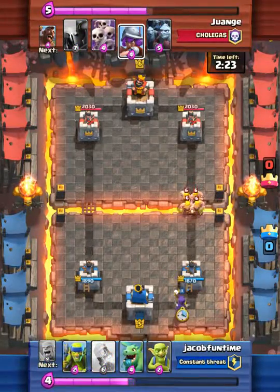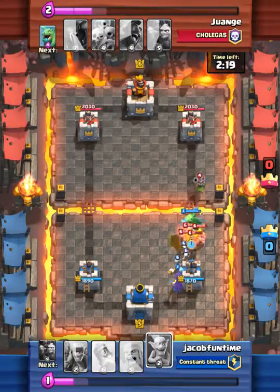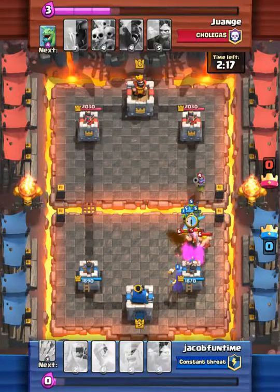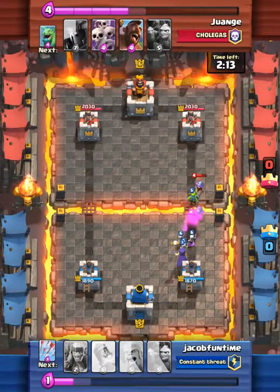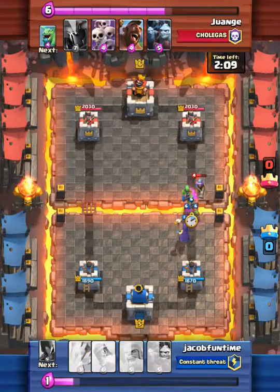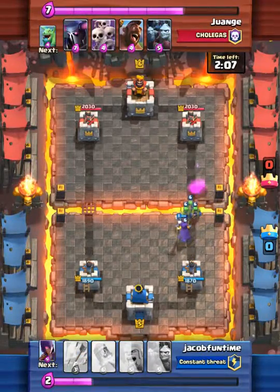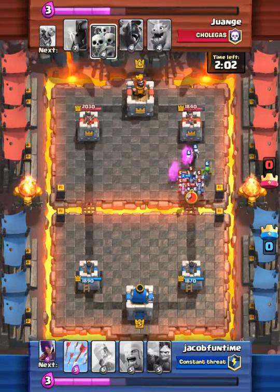I'm going to drop my witch because it does splash damage and spawns skeletons. He has his musketeer up — if I knew he had it up, I wouldn't have dropped my dragon. Musketeers do a whole bunch of damage against dragons. Dragons are actually slower than witches.